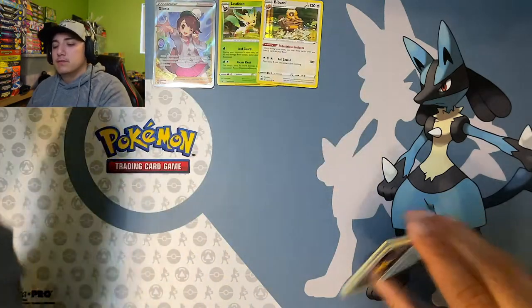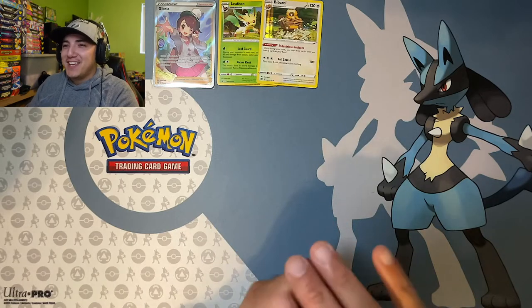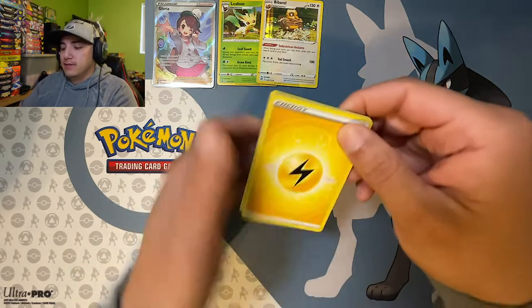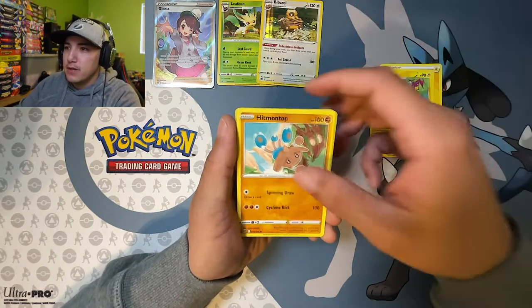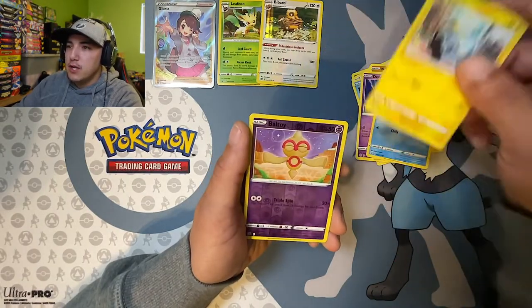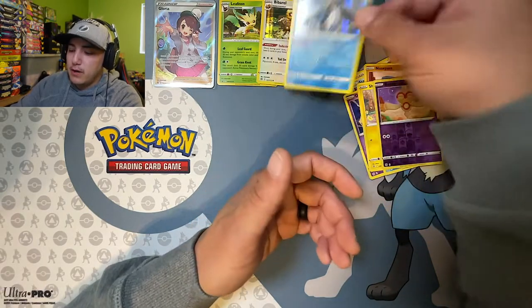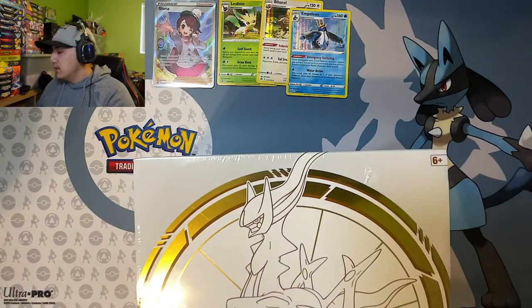Last pack of the three-pack blister — we need some sort of luck. Drop it down in the comment section and say 'Hey Jesse, good luck!' We're going with dark. We got electric energy, Luxio, Hitmonlee on top, Magma Basin, Starmie, Nosepass, Dedenne, Cubchoo, Snorunt, Baltoy reverse, and a holo rare Purrloin.